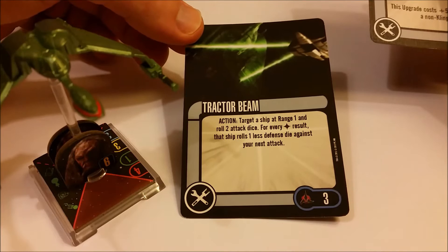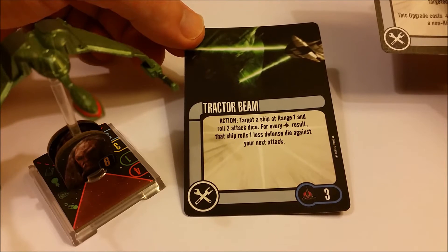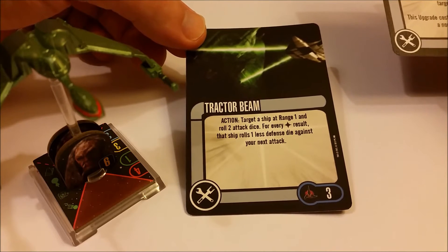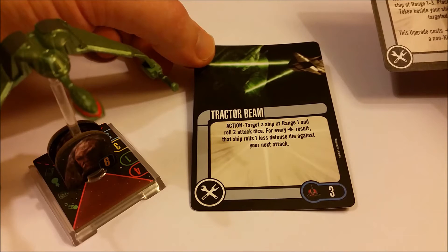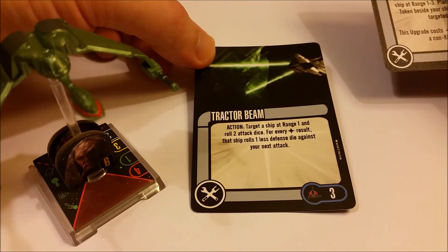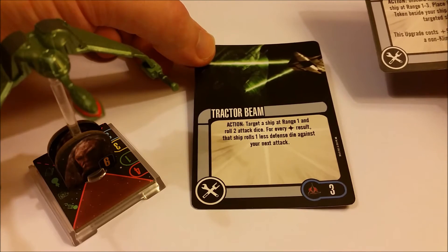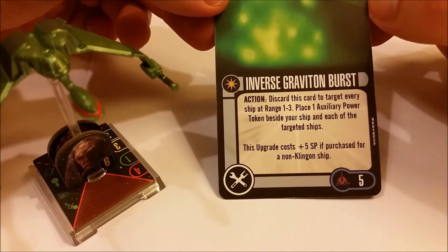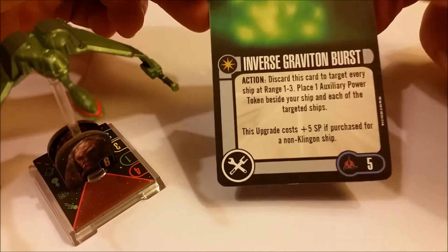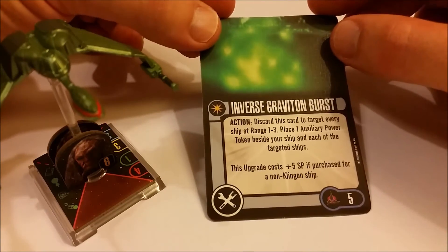There are two tech options with this ship. The tractor beam allows you to, for every ship within range one, roll two attack dice, and for every damage result, that ship rolls one less defense die in its next attack — quite useful for lowering your opposition's defenses. The Bird of Prey is more likely to serve as cannon fodder, using its speed and defenses while your Vor'cha and Neg'Var classes go in to finish the job. The other option is the inverse graviton burst — any ship within range one to three ends up with an auxiliary power token, meaning in the next turn it can't use any of its actions. It costs five SP but is a really nice card to play havoc with the opposition.